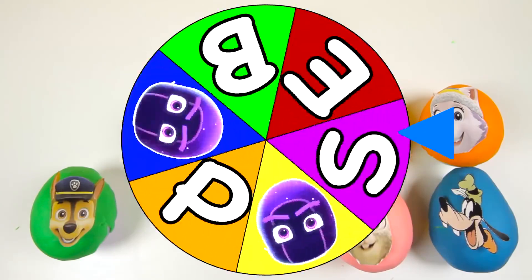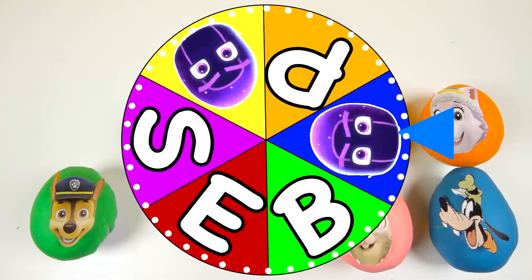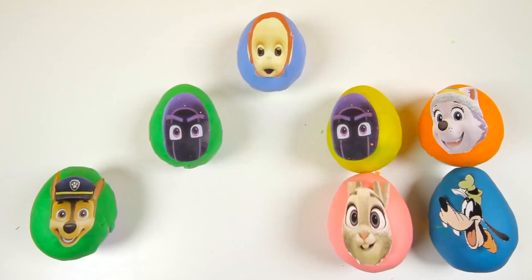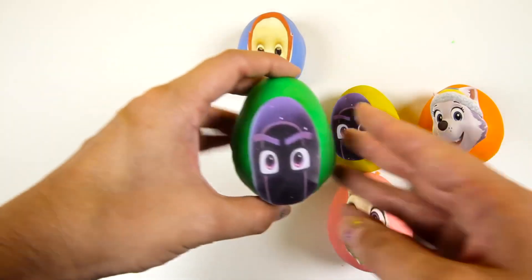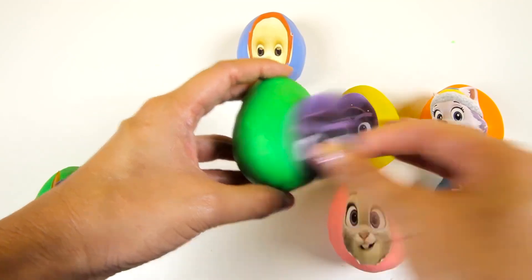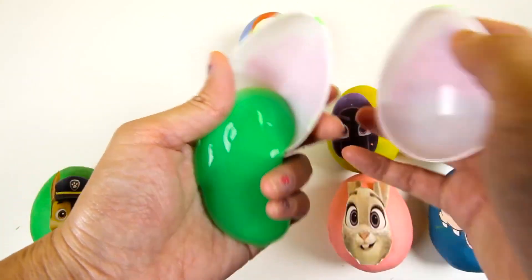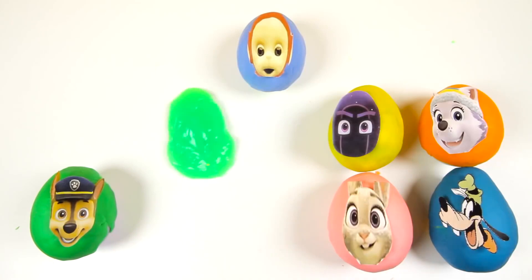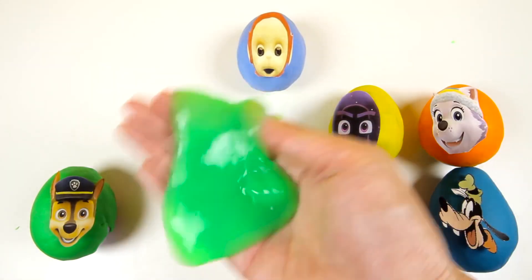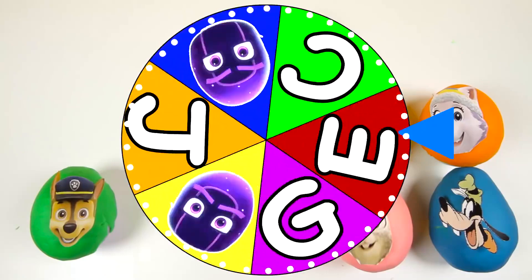Let's give the wheel another spin and see where it lands. It's slowing down...and it landed on another little Ninjalino. Not again! Now we have to open the second Ninjalino egg. I think we know what that means...more icky slime! We were right — we got slimed again! This time it's green slime! This looks like the sticky splat that Night Ninja uses when he fights the PJ Masks. Let's give the wheel another spin — I hope it lands on a letter and not a Ninjalino.